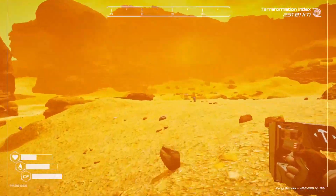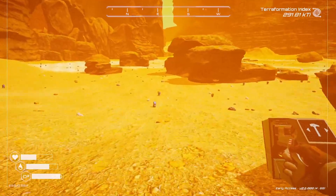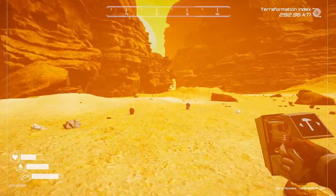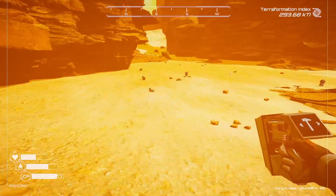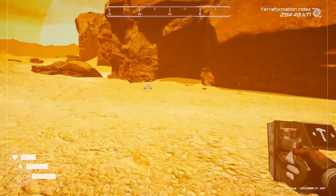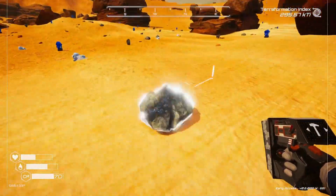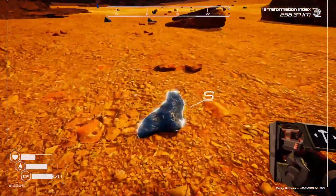I noticed when I was coming back from my little starter base it seemed like there was a lot of iron down there. Maybe I didn't pick it as clean as I thought, or maybe meteors hit and dropped iron, or maybe it respawns. All I know is there was way more iron than I thought, so at some point I'm going to go grab all that iron. But I've got to get my storage organized first. I should be picking up iron right now as I go. We need iron, titanium, silicon - I need a couple titanium, at least three iron, and a silicon.